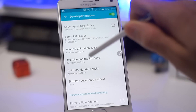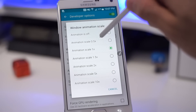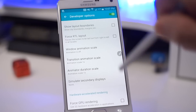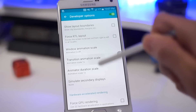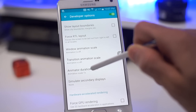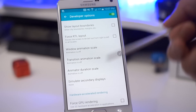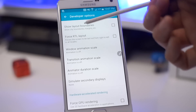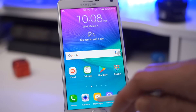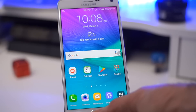We're going to disable all three of these features to make applications open and close faster. Click on the first one — the animation scale is set to 1x by default; you can do 0.5x if you want some transition but a bit faster, or you can turn it off completely. Do the same for Transition Animation Scale and Animator Duration Scale — turn them all off. You can always come back and restore the original settings later. Back on the home screen, if you open Messages for example, there's no transition — it just opens or closes right away.